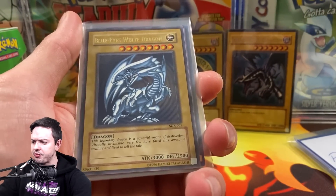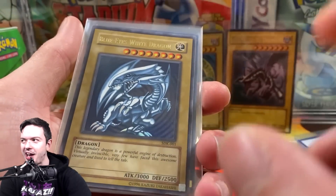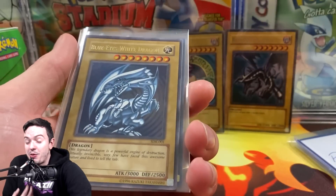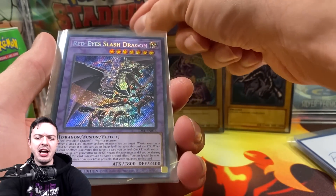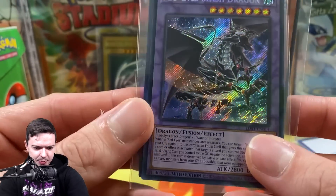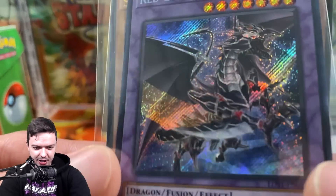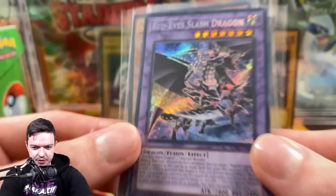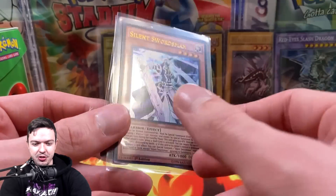And we got Dark Magician as well? You tripping right now, Ruxin. And then we got Bird Stream of Destruction in the background — this is actually Blue Eyes, from Ancient Sanctuary I think. We got the classic. I sent him a Kaiba starter deck, and he sent me one back basically.